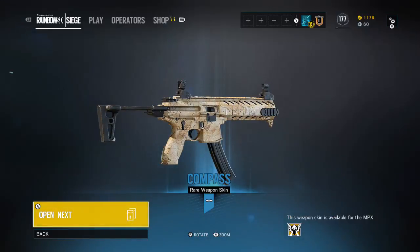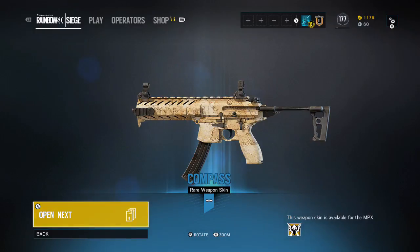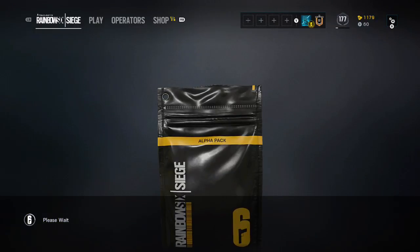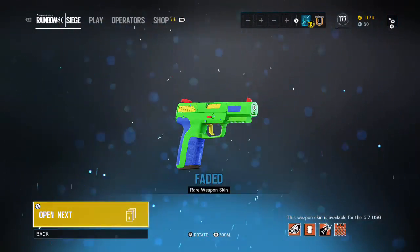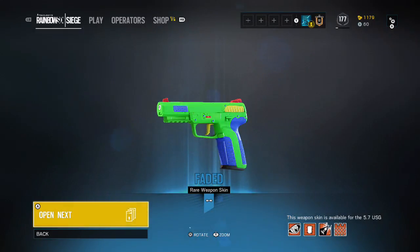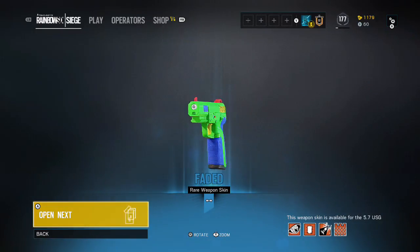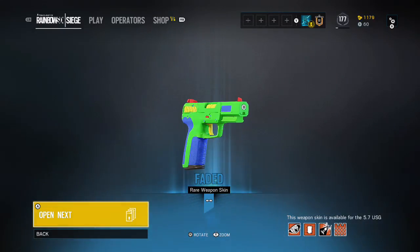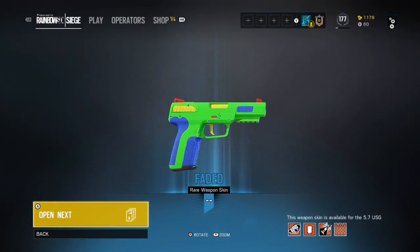Compass rare weapon skin — this is for Valkyrie's MPX, looks nice. Another common — Faded. Oh okay, this is like the toy gun. It reminds me of Toy Story for some reason every time I see it. I guess I don't have it though, sweet, it's awesome.